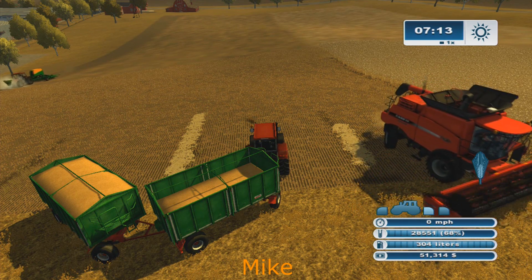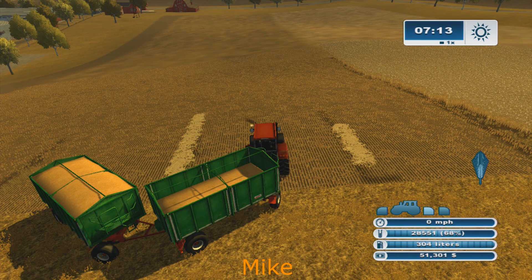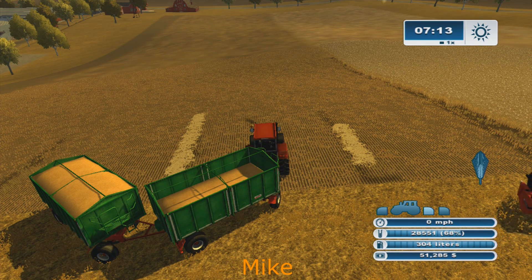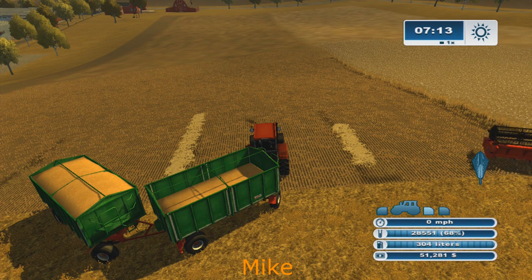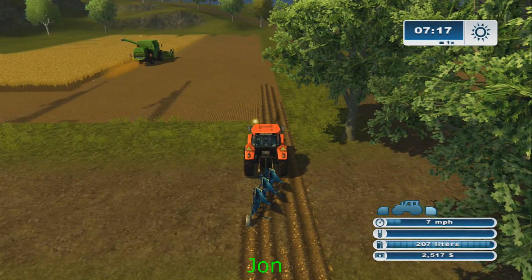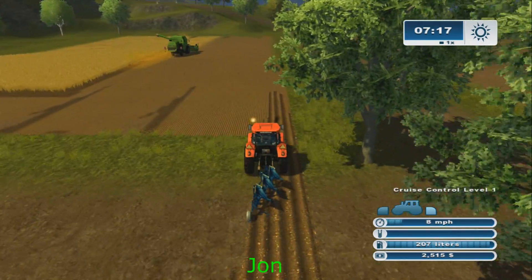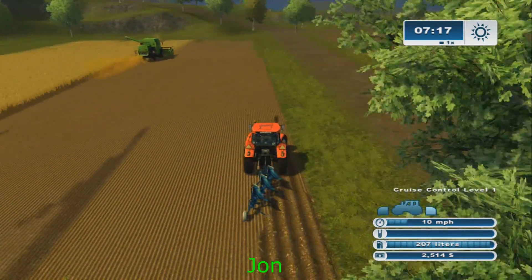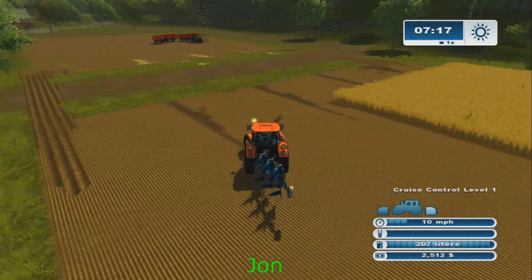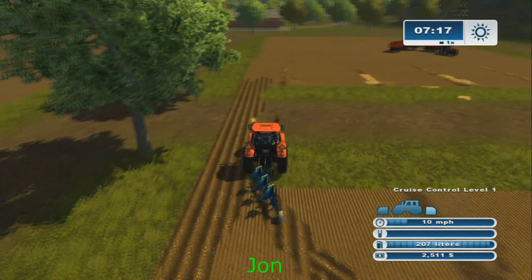If you play on FS15 using course play you can turn their beacons on. I messed with it for like two hours the other day and couldn't get it to work very well — two hours isn't much to learn course play. I had an auger wagon emptying a combine, who would then empty into a truck, and the truck would go run when it got to about 80 percent. It was pretty cool.